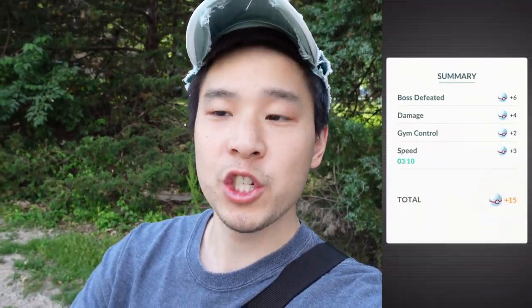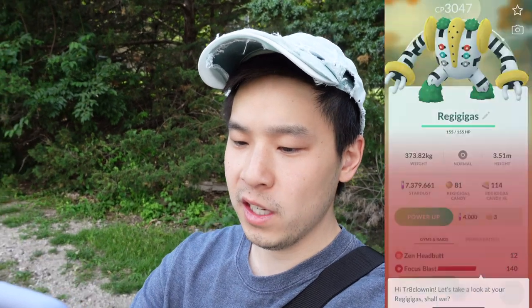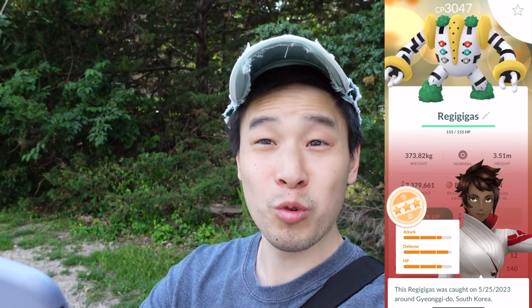Let's see if we can get some more Shinies possibly today. Hopped in a Regigigas Raid. Style Savant. Let's see, can we get the blue Regi? Not blue, but CP is 3047, weather-boosted. That's kind of high, actually. Let's catch it and check those IVs. Regigigas in the bag. Three-star, but not too great.